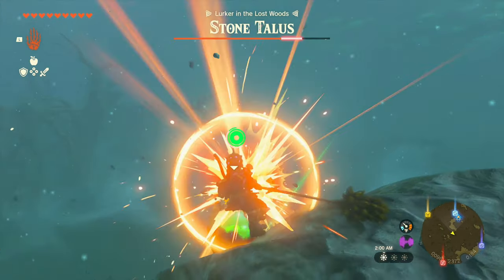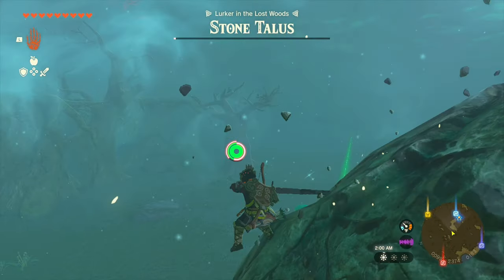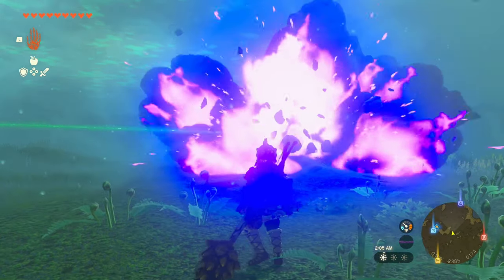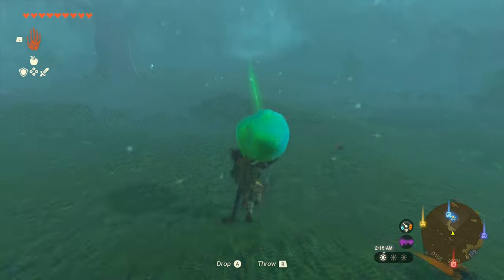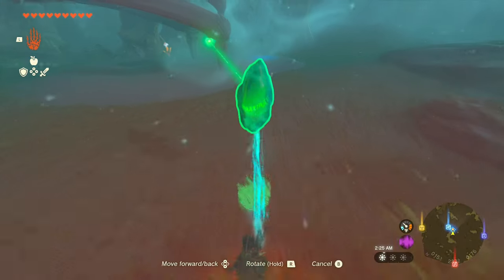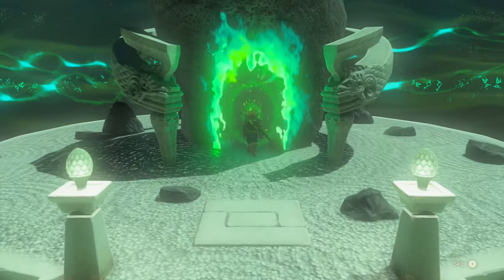Start spinning, hit him repeatedly, and that's the whole fight — the entire thing. After the stone Taurus is defeated, grab the crystal and bring it all the way back to the shrine so you can collect your rewards. And that's the entire shrine.